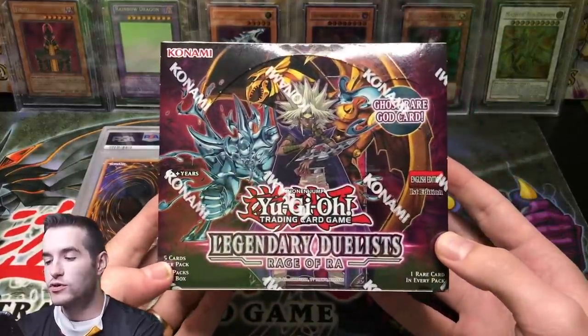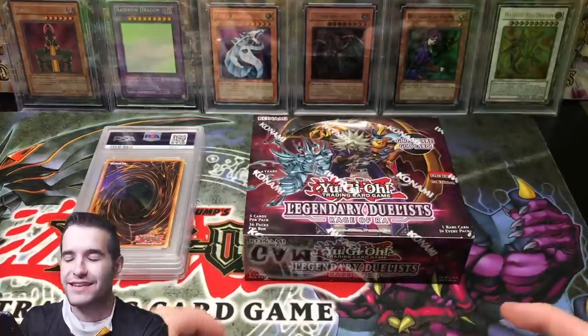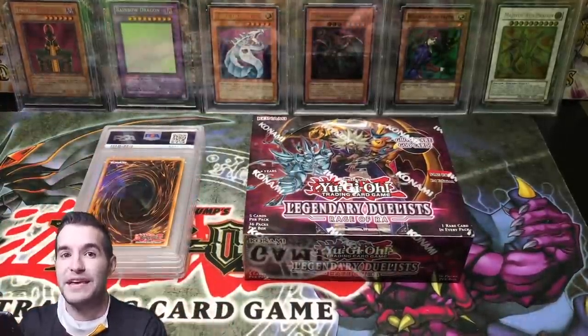We're going to open up one booster box of Rage of Ra. We haven't pulled the Ghost Rare Winged Dragon of Ra yet, so hopefully we can pull that. Then we're going to show you guys these epic PSA cards.